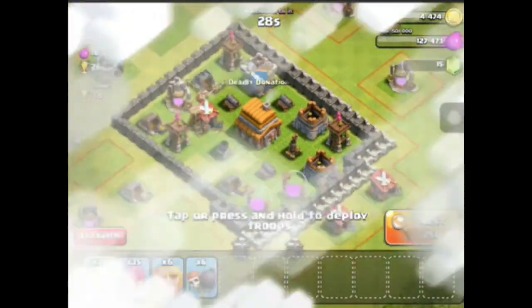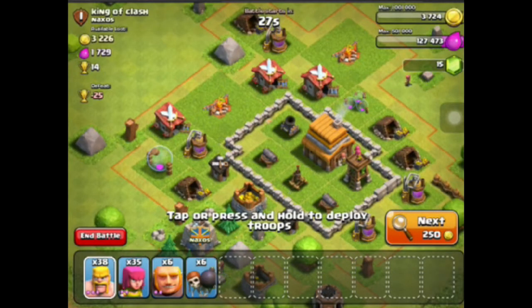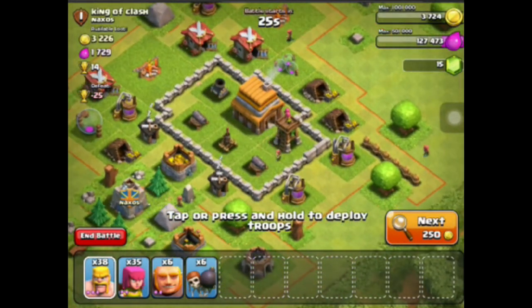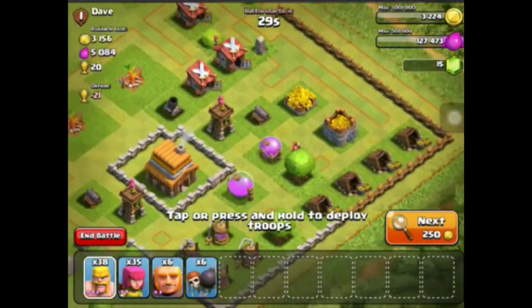I'll try to find a good attack. Hopefully we can find somewhere around 25k, 50k, something like that. Basically, you want to find something that has full storages or collectors like this one does, but I'm too high of a town hall, so I don't get full loot from it if I attack it. So I don't want to do that, even though the storages are full.